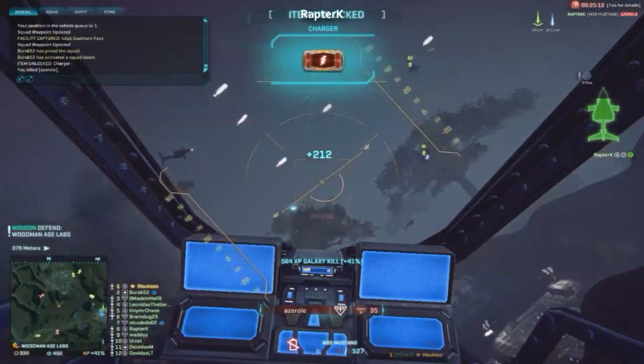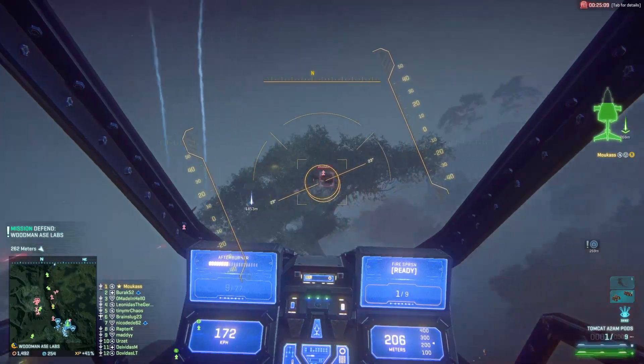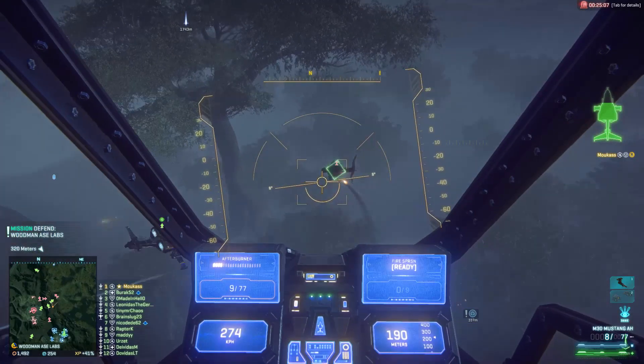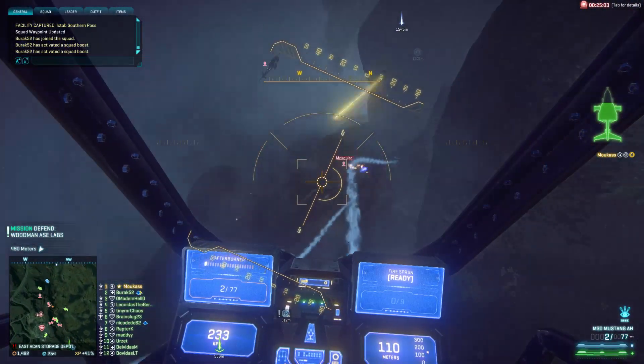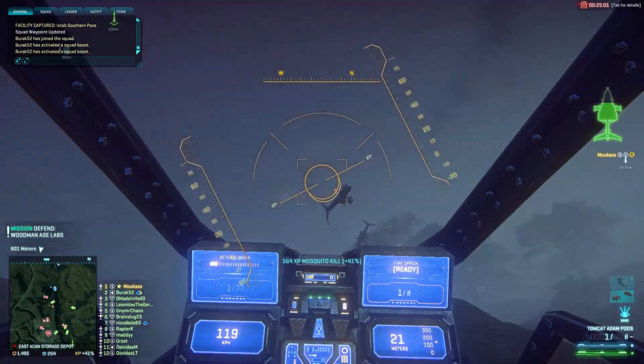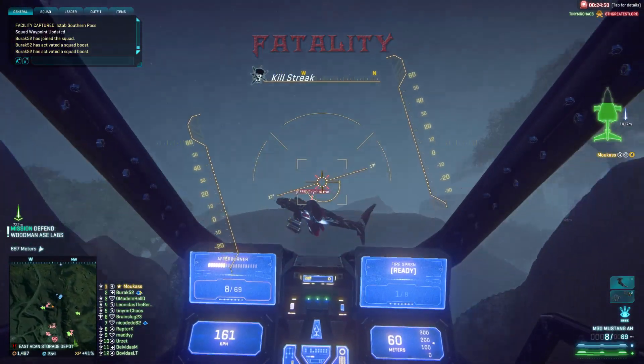I'm starting to like this loadout on Hossin because it's very versatile — I can engage air and ground with it. The tomcats help a lot against ESFs. Most of them run fire suppression these days since it got buffed, so one missile does around 40% damage to any ESF.